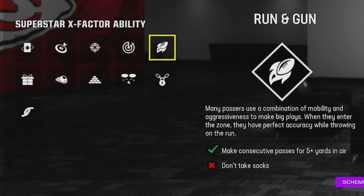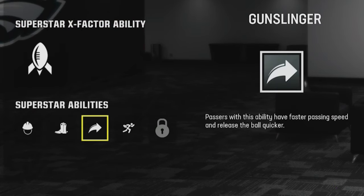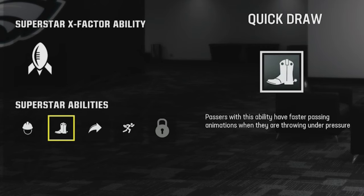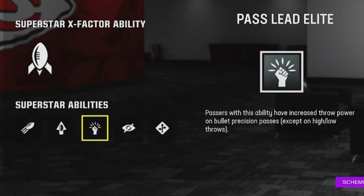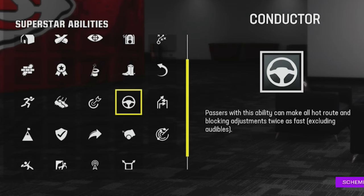X-factors don't necessarily unlock all the time, so superstar abilities are probably a little bit more important. 'Gunslinger' is a must-have — it gives you the ability to pass the ball faster and get rid of it out of the quarterback's hands faster. I also like to double that up with 'Quick Draw,' which takes away any throw-under-pressure penalties from nearby linemen and also helps get the ball out faster. I also like abilities that increase throw power, especially since I use Jalen Hurts — passers with this ability have increased throw power on bullet precision passes, which is important for guys like Hurts who only have a 86 throw power.